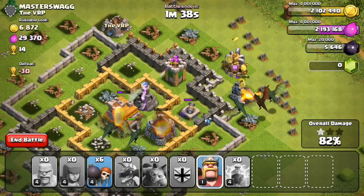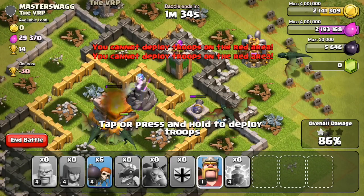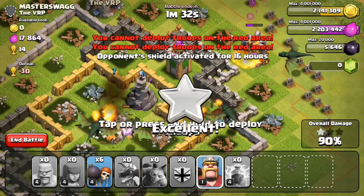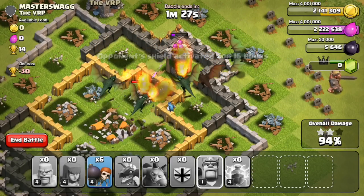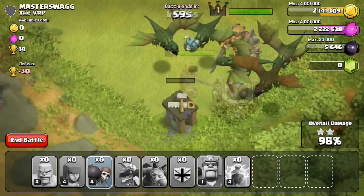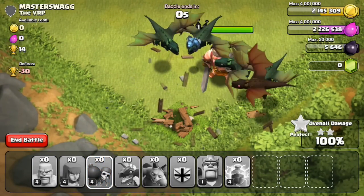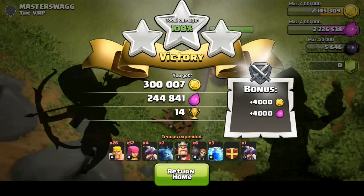I did actually reach 2 million gold and 2.1 million elixir, sort of what I was at in the last episode. That's going to be enough to upgrade my Town Hall, as well as do an upgrade inside of my laboratory — I'm probably going to upgrade my dragons, since I sort of wanted to do that last episode but did a barracks instead. I'm going to drop my Barbarian King to finish up this raid a bit quicker. In the end: 300,000 gold, 244,000 elixir, 14 trophies — good enough for this raid.